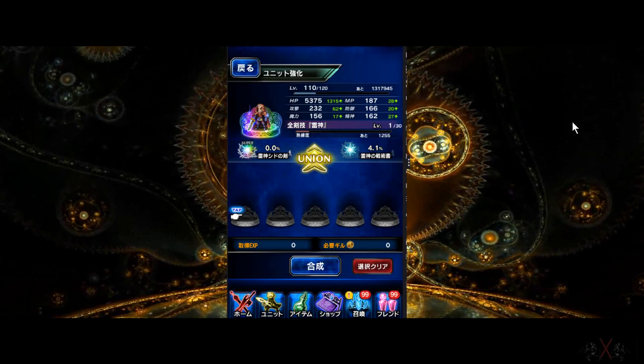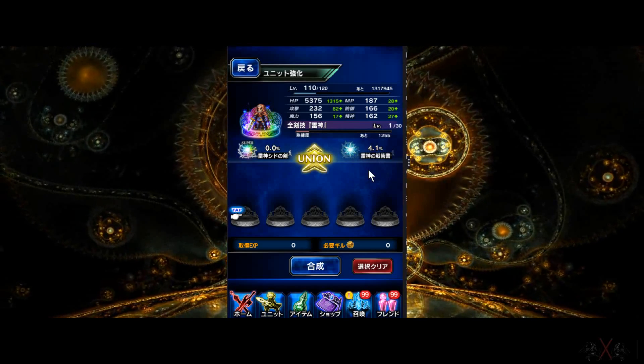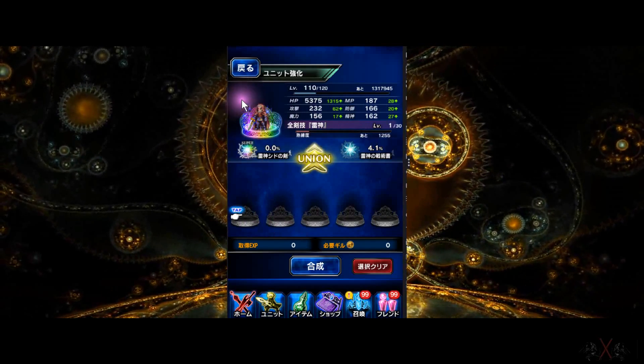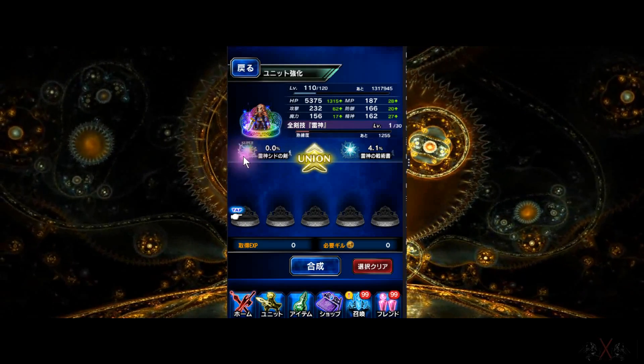They are equipment — weapon, armor, accessory, or passive ability. We will look at them all today. So how do you get them? First thing first, you need to 7-Star your character. Then you will see this icon here — it pops up as a Super TMR.